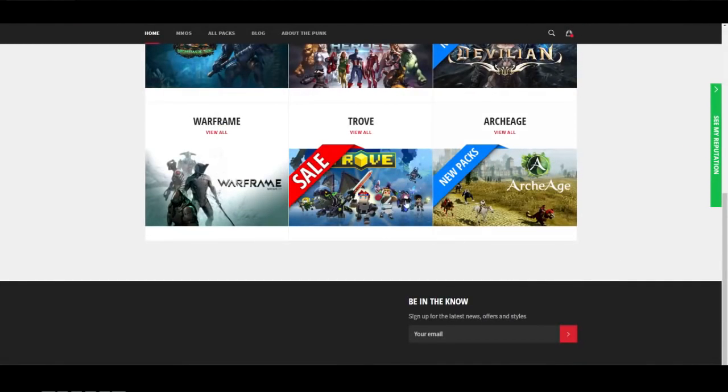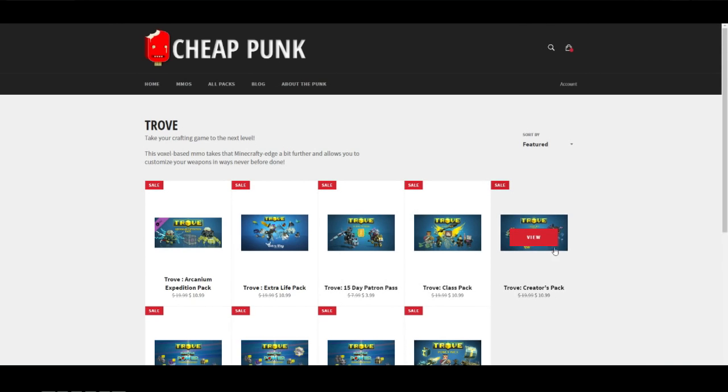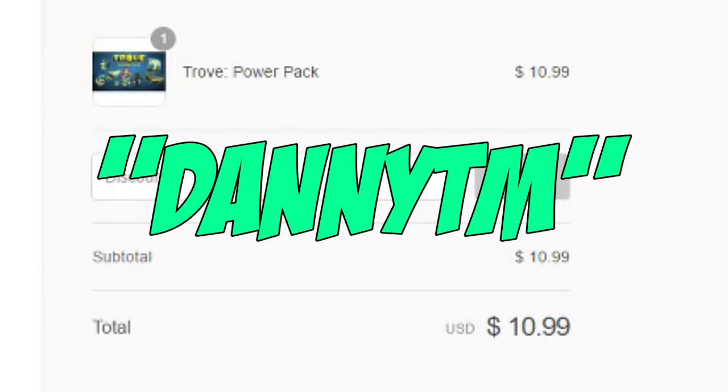Do you guys want some Cheap Troll Facts? Well, then you're at the right place. Check out Cheap Punk — they have a variety of packs that Troll has to offer. At the end of your checkout, use the code DannyTM for 6% off your order.